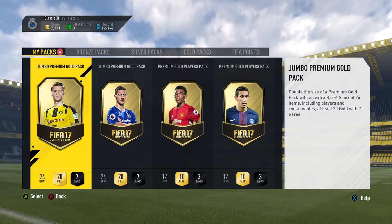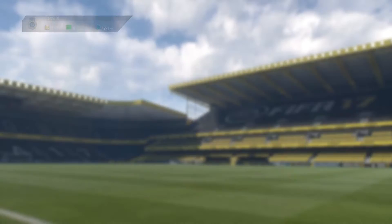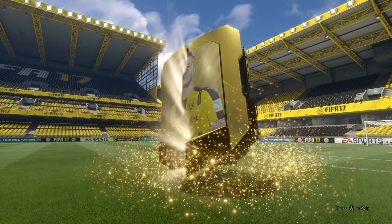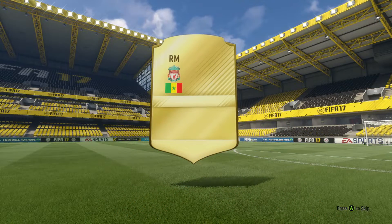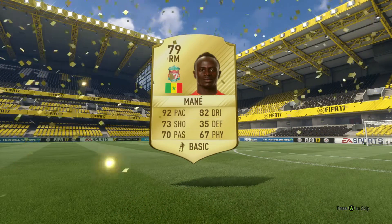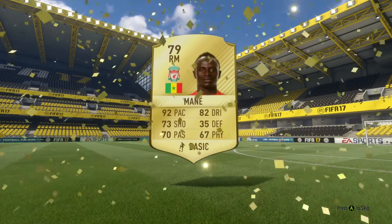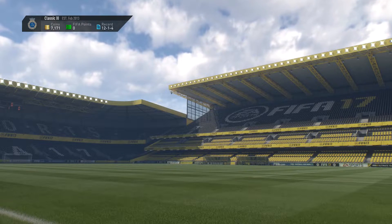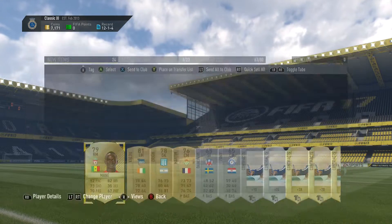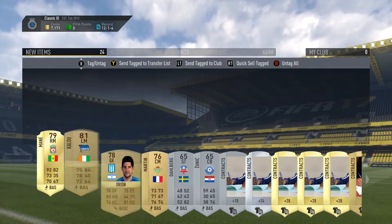Now we get into the big boy players pack. We're gonna go with the jumbo premium gold pack, which is a 15k pack. We'll do these two first then the premium gold players pack. And we do get Sadio Mane - not a bad pull, goes for about 5k. I packed him on my first day in one of my starter packs for FIFA 17, which was an awesome pull, and I sold him for some good profit. He is tradable, so we're gonna send these guys to the transfer list.